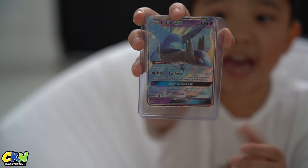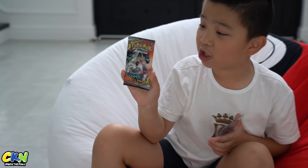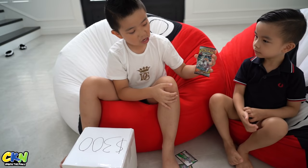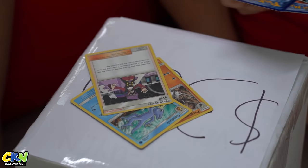Oh my gosh, look at that. Oh, there's a pack, and a Sun and Moon Cosmic Eclipse. Don't forget the code cards, guys — code cards are the best! Alright, let's open this Sun and Moon Cosmic Eclipse pack. Do you want to open it, Kyson? Golduck. And the rare card is... nothing. Not bad for a $30 mystery box.